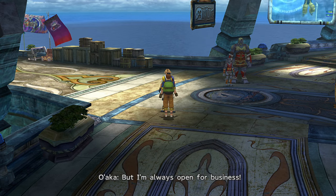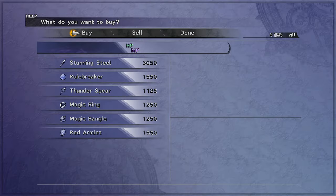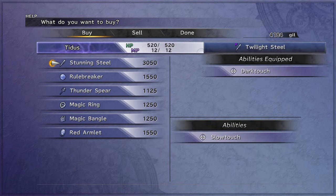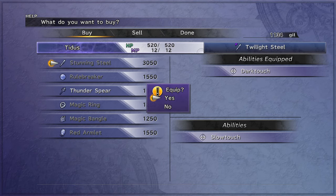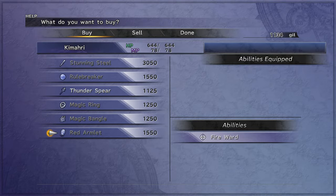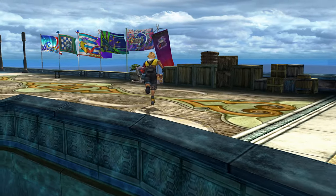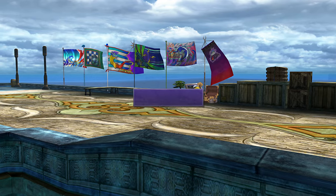Now in Luka, after progressing the story a bit, you will want to talk to Wakka and buy Tidus' Slow Touch weapon. You can get Poison Touch for Wakka — it won't be useful for long, as he gets a much better weapon quite soon. Poison Touch is optional, so make sure it doesn't leave you strapped for cash.